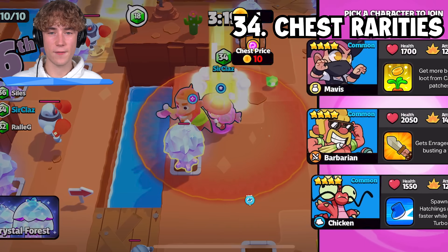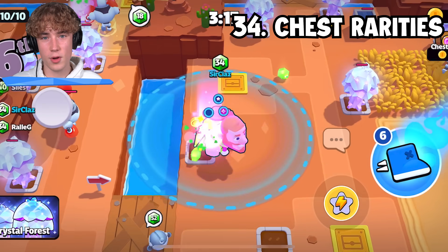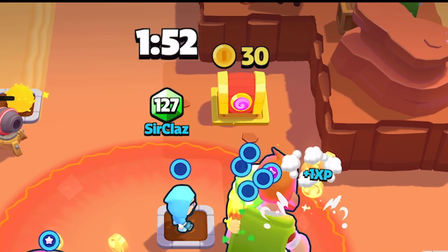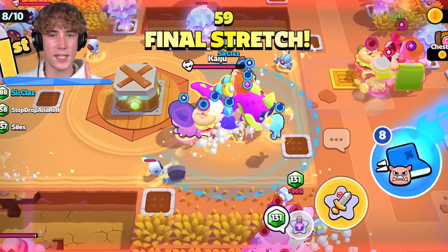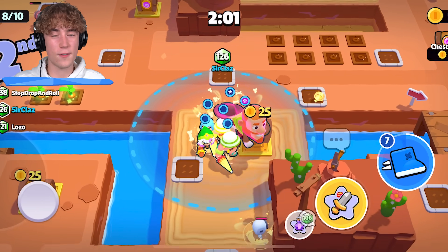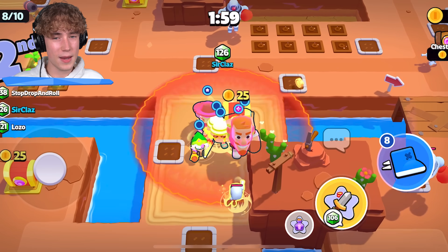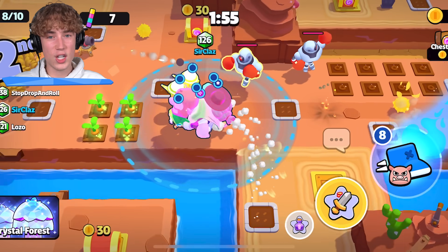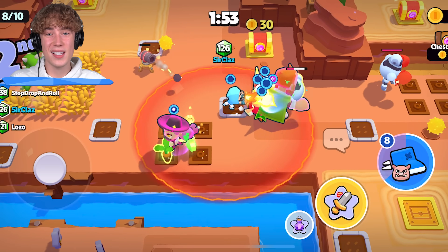For the first two minutes of a game, you'll mostly get commons from your chests — not really rares or epics. But when you hit the two-minute mark, you'll get rare chests. And in the final one minute, all chests will turn into epic chests. This is important because if you're waiting to get a Hog Rider, it might be worth not opening any more chests at the two-minute-thirty-second mark. Wait until the rare chests spawn in and get a Hog Rider much more easily.